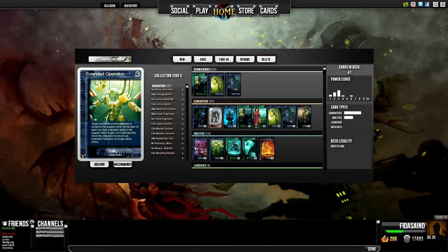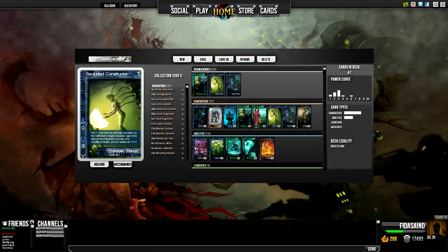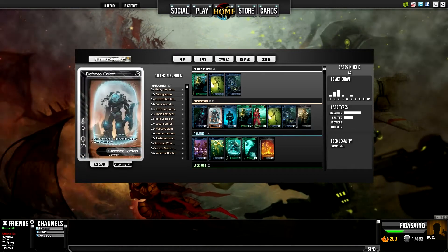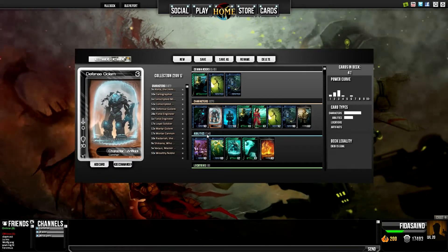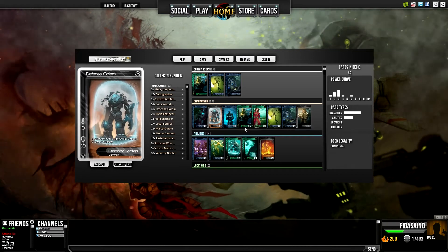For late game, we've got Extended Operation. Can sit back, put it on a guy — I can put it on an Unending Drone that doesn't want to get sacked, or throw it on a Secluded Constructor, which is usually my target, because it starts with a little higher life than maybe a Wealthy Noble. Can maybe throw it on a Defense Golem. There are some changes I would make in a rare deck — I would have Angelify, I would have Mega Unit 01.